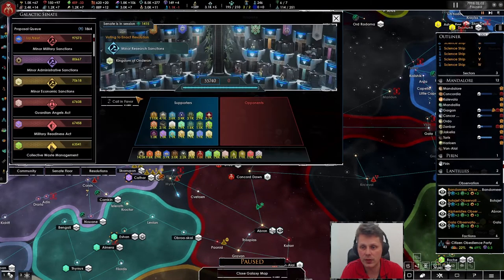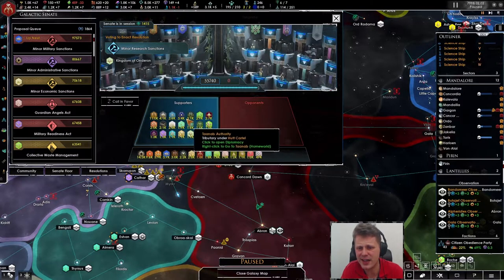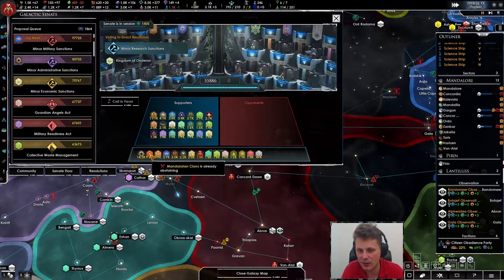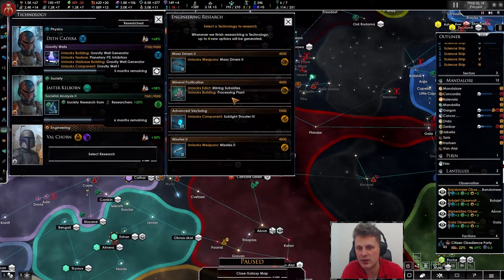What are we voting on? Minor research sanctions — research speed. I don't like these negatives. Most of them are in favor so far. The Galactic Empire is at 14 and we're actually at 1.8 — we are climbing very nicely.